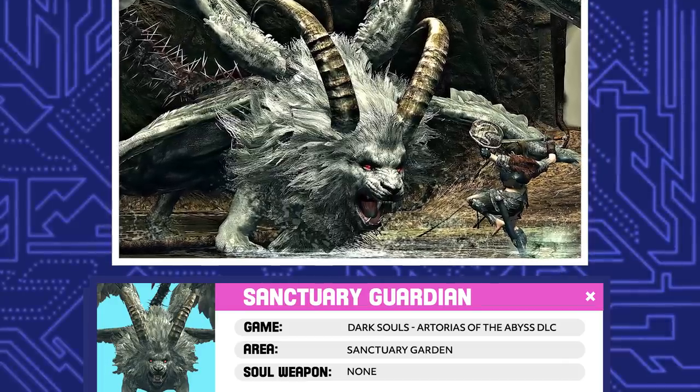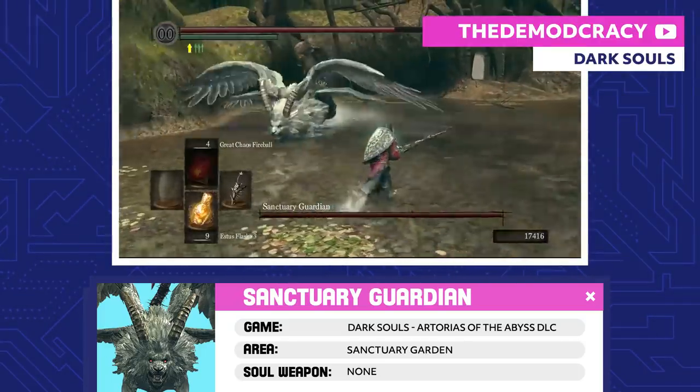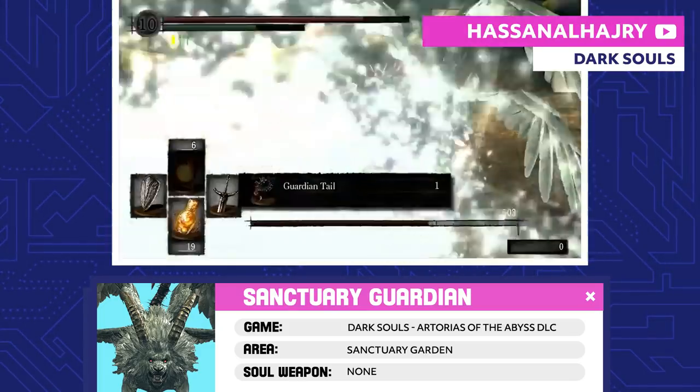Sanctuary Guardian. The Sanctuary Guardian is the first boss you'll face in the DLC. You've got to get past this manticore-looking thing if you want to make it into the Oolacile Sanctuary. Aim for its tail if you want to cut it off and use it as a weapon.